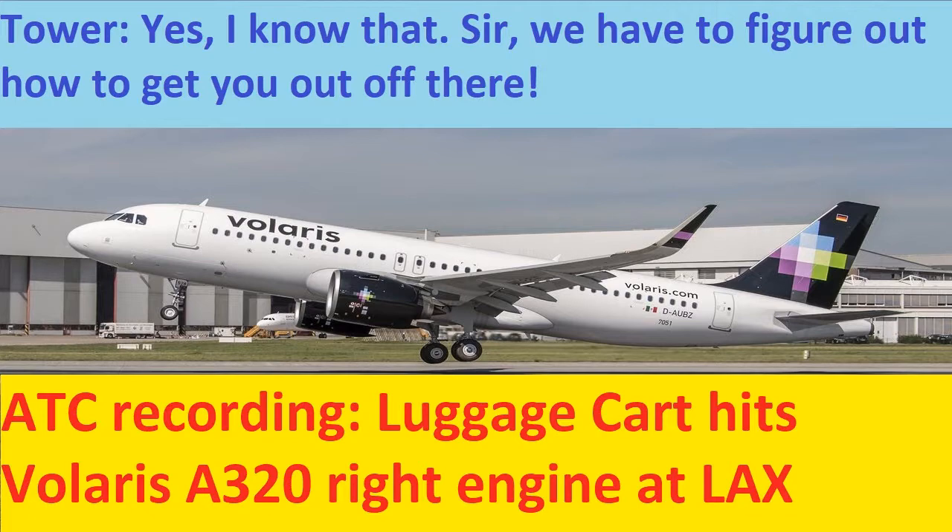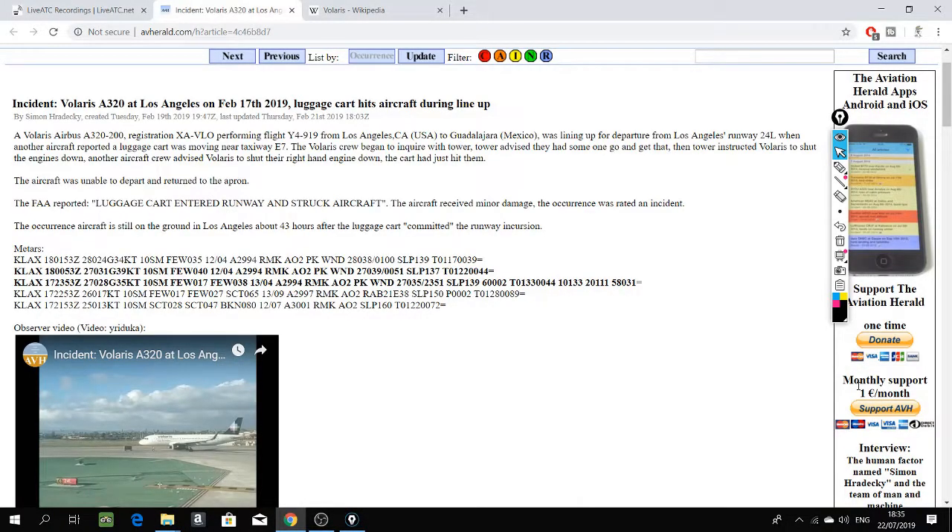Tower from Vlade's 919er, Vlade's 919er. Just hold in position, we're going to have to get somebody to go get that. Okay. Vlade's 919er, you might want to shut down your engines there.